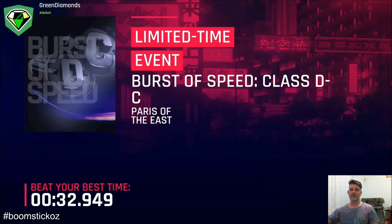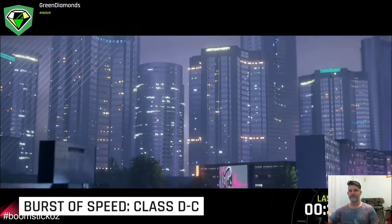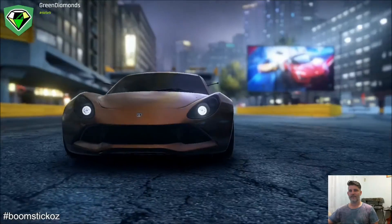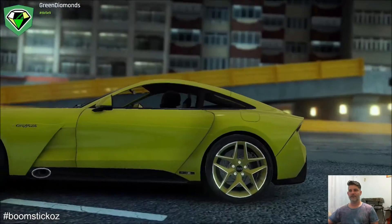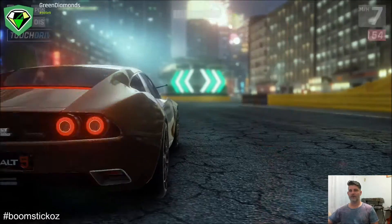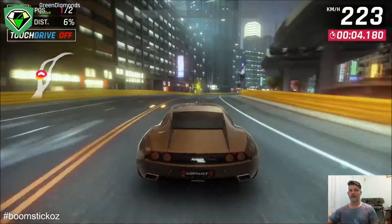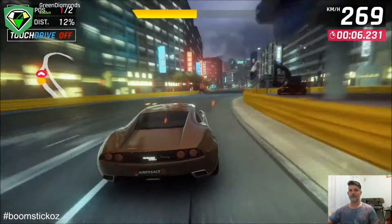Now it's Paris of the East, which is part of the Shanghai set. It's all about getting that nice turn there at the start after you've avoided the AI. They veer into you quite sharply sometimes, but he didn't quite get me there and I think that's because I used my Nitro straight away.